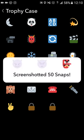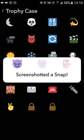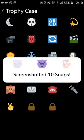Next on the list: screenshot a snap, and then screenshot 10 snaps. If you don't know how to screenshot — come on now, everybody knows how to screenshot. You hold the power and home button at the same time until it screenshots a snap while it's playing.